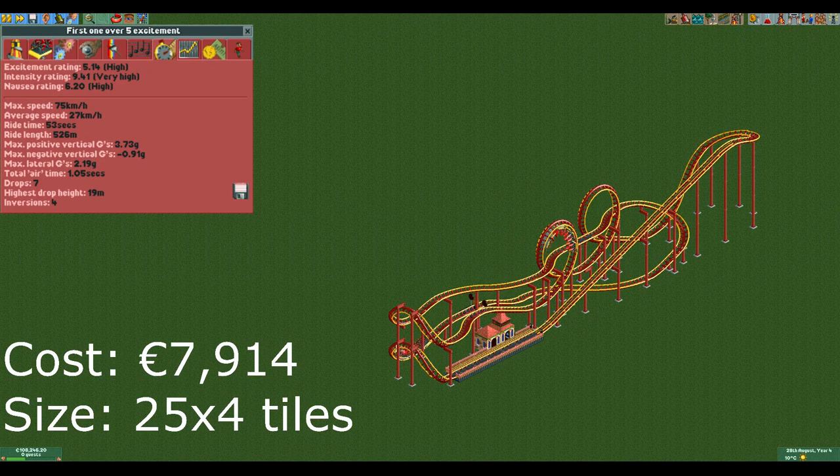The fourth design is another long and slim design that is very similar to the second coaster but goes back and forth one extra time. It also has lower g-forces, resulting in a slightly lower intensity rating despite having an extra inversion and two more drops. The S-turns going through the vertical loops is a neat trick that I learned on Reddit that can help you make narrow designs like this one.